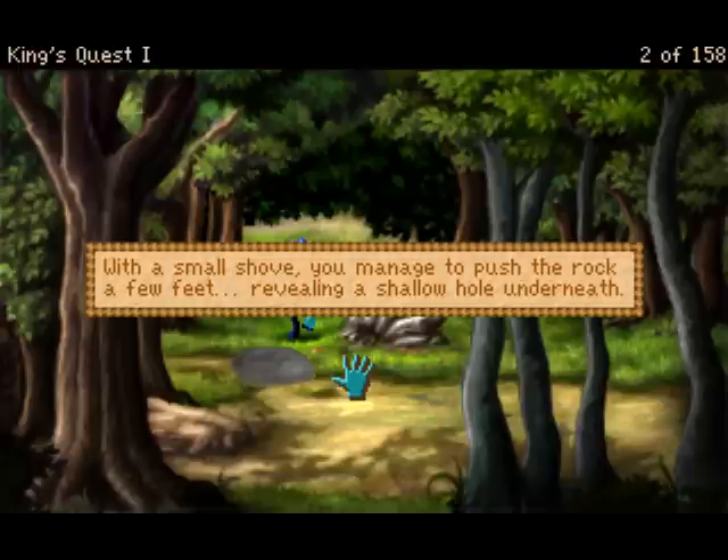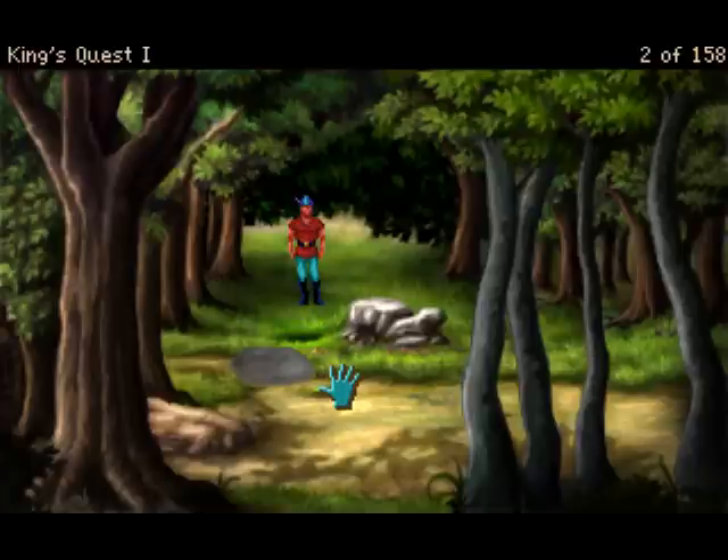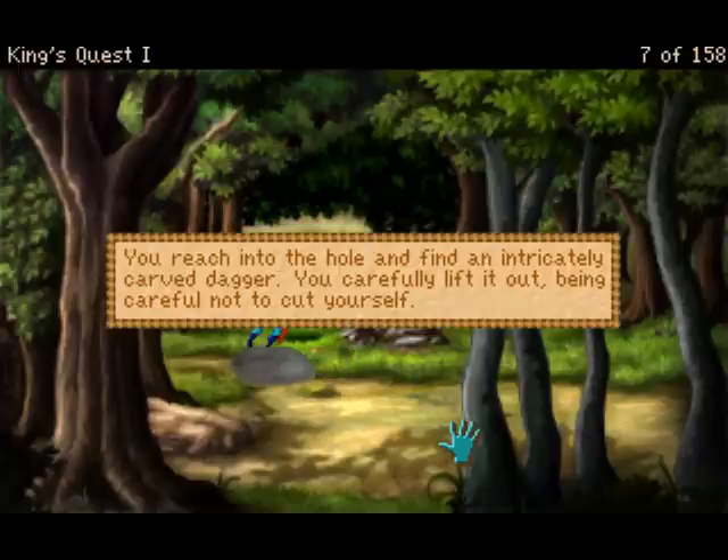With a small shove, you manage to push the rock a few feet, revealing a shallow hole underneath. You reach into the hole and find an intricately carved dagger. You carefully lift it out, being careful not to cut yourself.